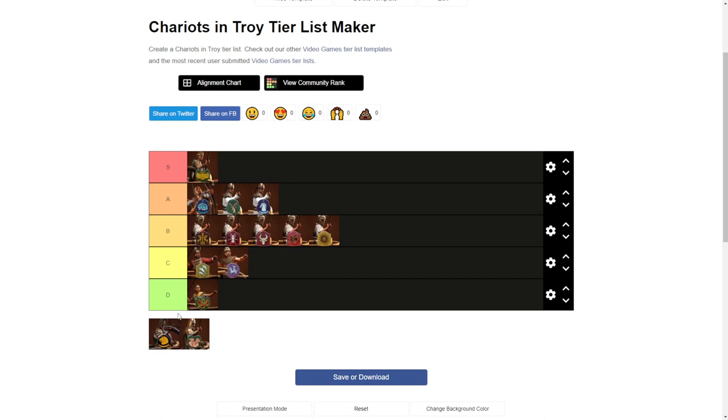With the latest DLC we got Ethiopia and they got Marianu chariots. They are costing the same as the reinforced chariots, but with improved combat stats they perform like heavy Trojan chariots. So they will be in the above average tier.